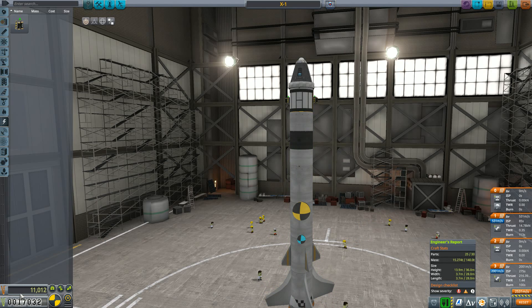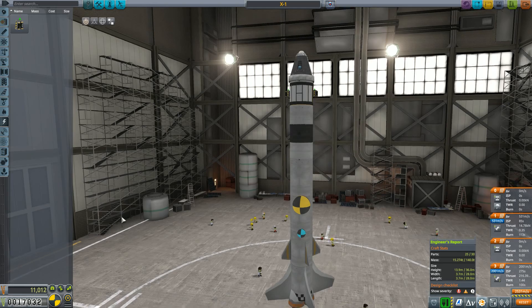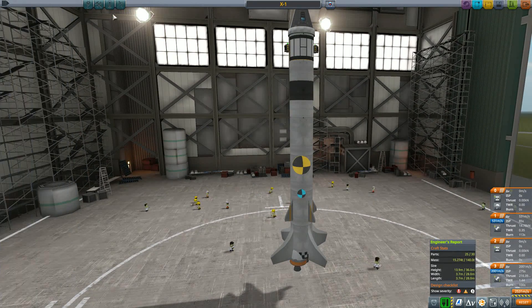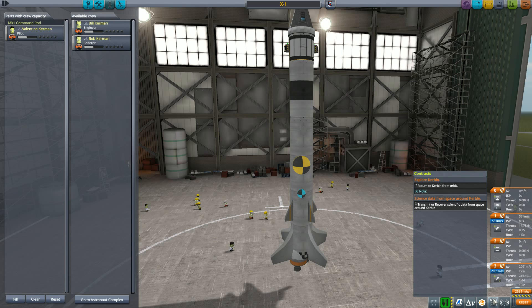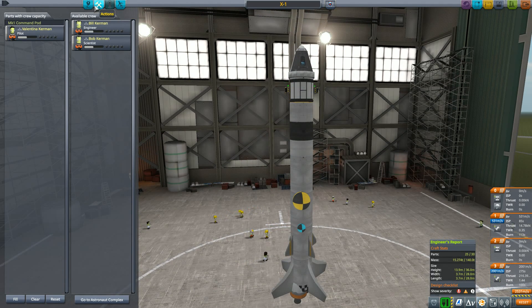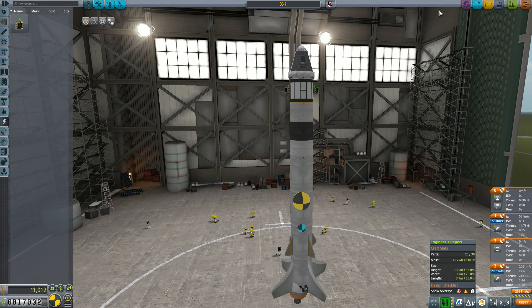So we have one chance only for this to work. Valentina, are you up for the job? This is going to be exciting. Then we get the contracts: return to Kerbin from orbit and get scientific data. Let me check the staging — this seems to be correct.